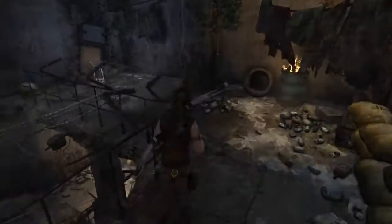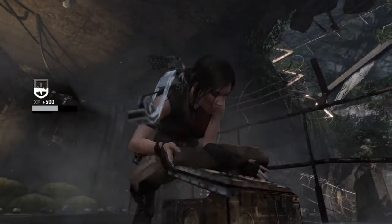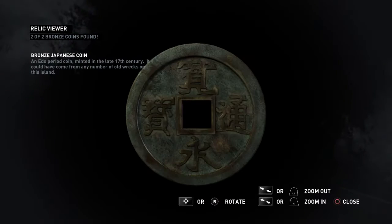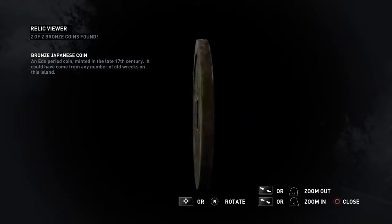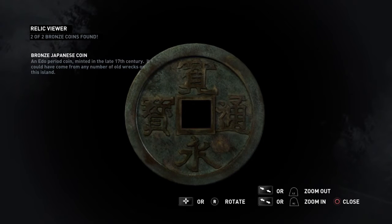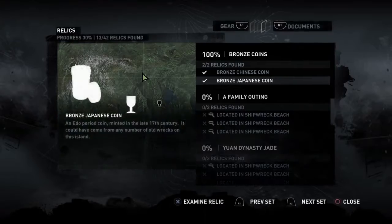And here's the second one. An Edo period coin minted in the late 17th century. It could have come from any number of old wrecks on this island. Alright, and that's the relics in this area.